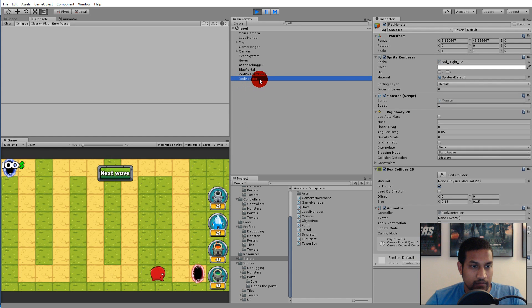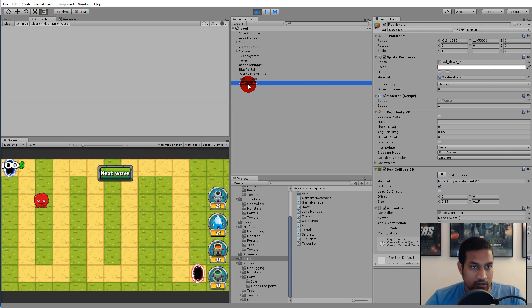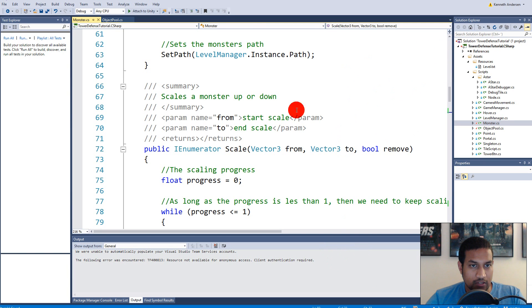So now we are executing release which makes the object inactive. Let's save this, jump back into the game and play it. We can see the red monster here, and when it hits the portal it gets small and it is inactive. Don't worry about the blinking in play mode — it's only a debug artifact in the editor, nothing to worry about. So now we have the red monster and it is actually inactive and not visible in the game anymore. Right now we are not reusing anything — we are spawning a new red monster. In reality we will have to reuse this one so we don't create an extra object.